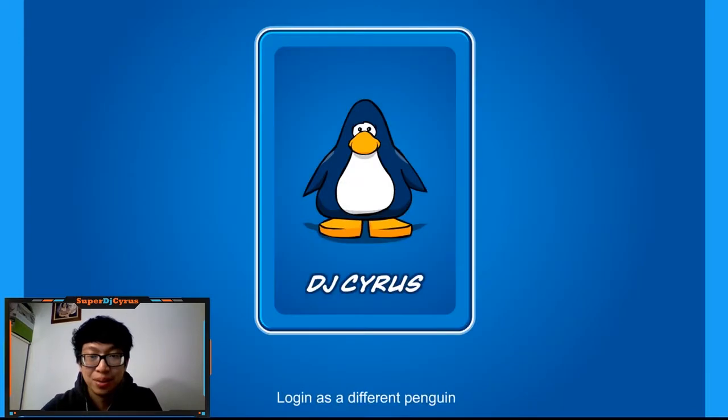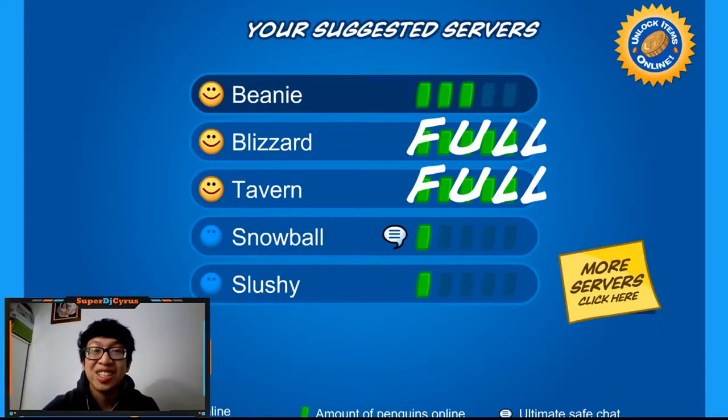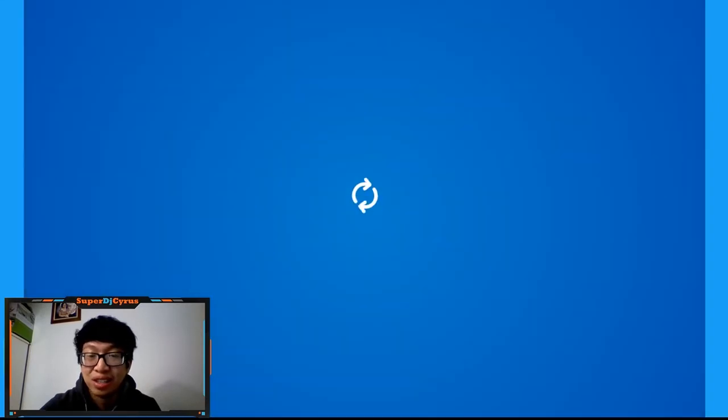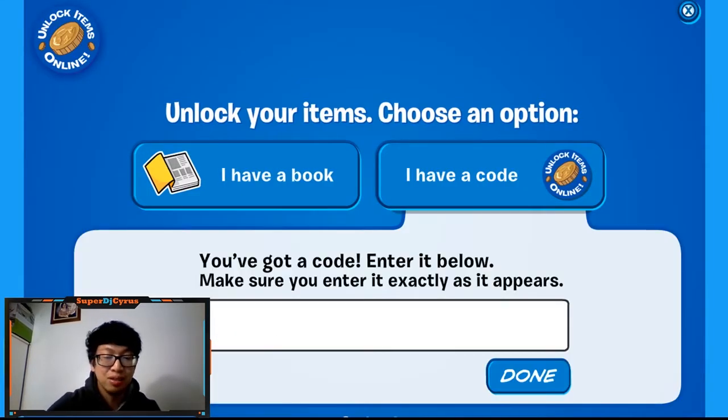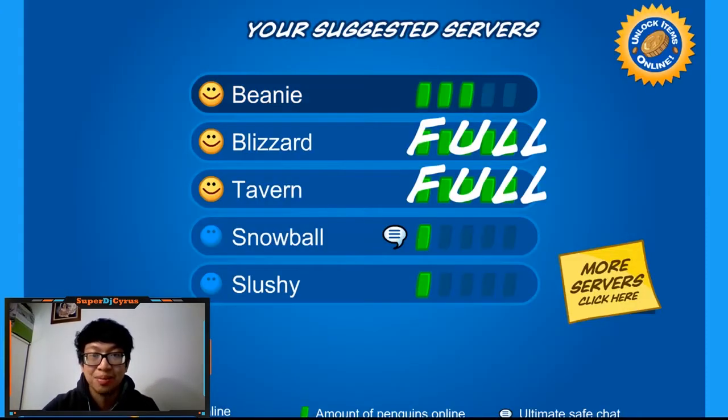Now you get to this page and you want to play. I already made my account. There's a secret code right here — if you go to unlock items, type in beta 2020 and you'll get a background and 5,000 coins. I already got it so I'm going to skip that for now.